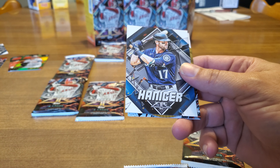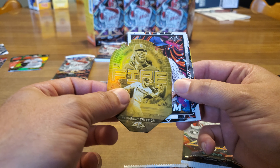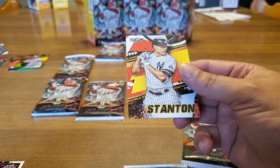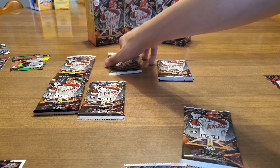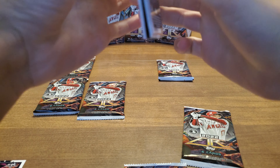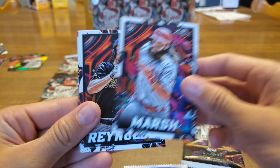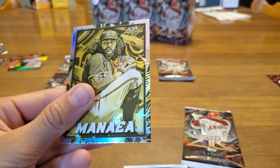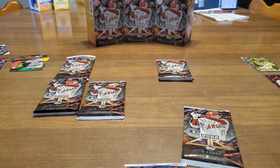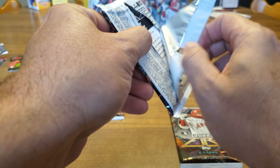Jose Altuve, Mitch Haniger — on fire — Fernando Tatis Jr. I don't know if he's necessarily on fire right now. Jacob DeGrom, Ramos, and Giancarlo Stanton. So we got two numbered cards and I have zero. This is our first look at this series, so it is hard to say. We'll do the research after the video and come to our own conclusions.